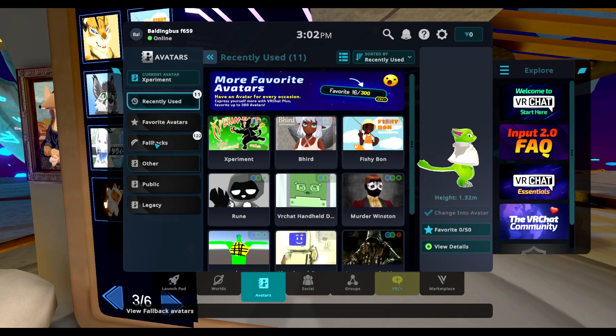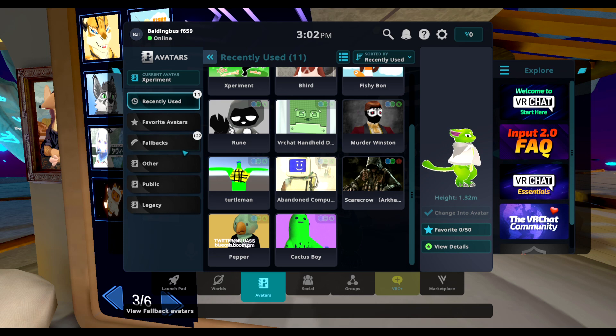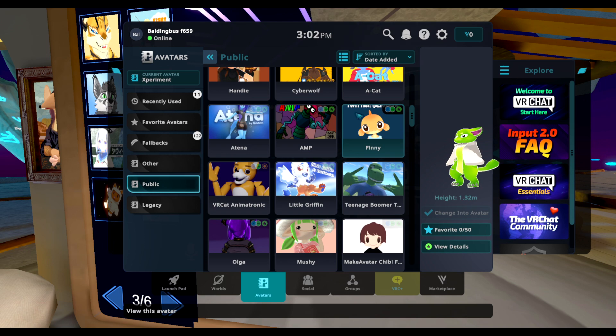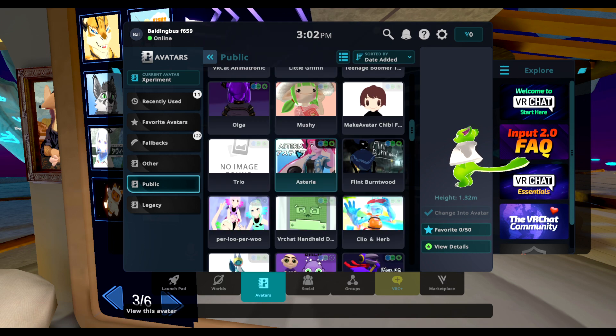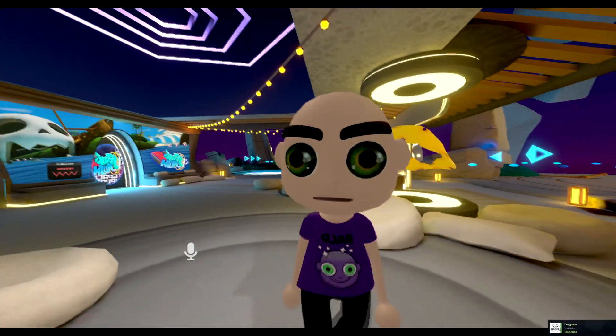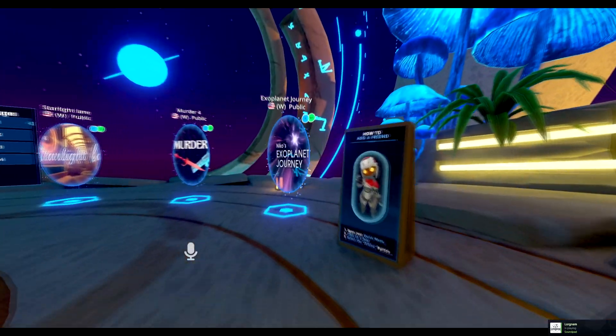Click on avatars, and then you can just go through the public avatar list. You can search any avatar that you want, or I like to just go into this list and choose something nice and cool.